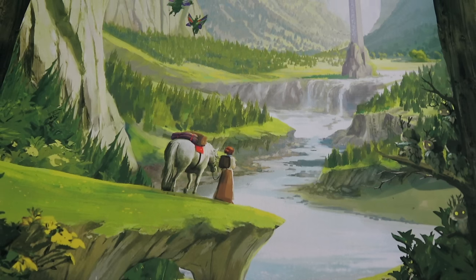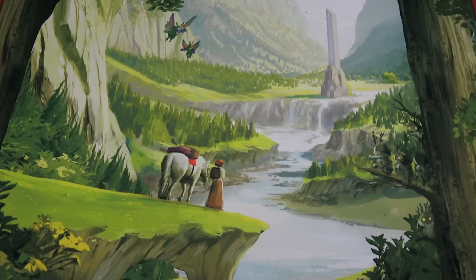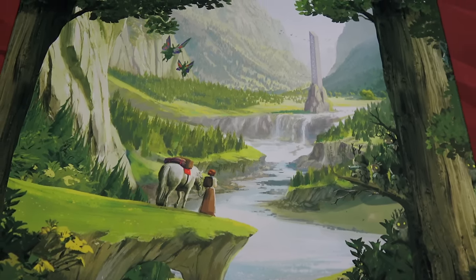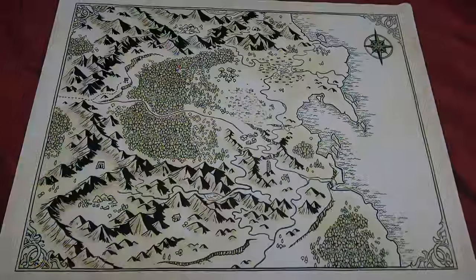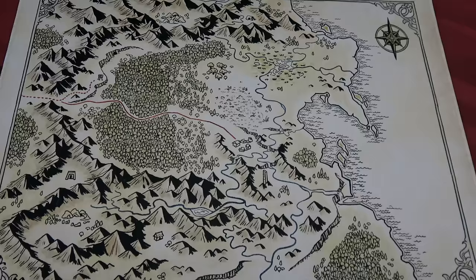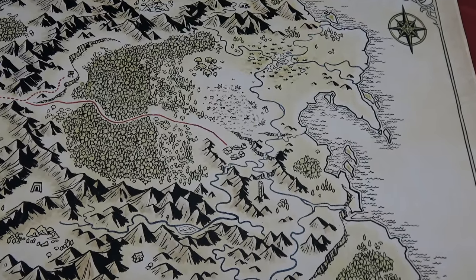Rumors of a mythical valley shrouded in mystery have long been whispered in this region. Today, a chance encounter with small magical beings named sprites confirms the existence of this place. These sprites call you to make it your home. The reasons are unclear, but for a struggling settlement of humans, the opportunity is too good to pass up.